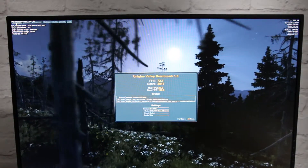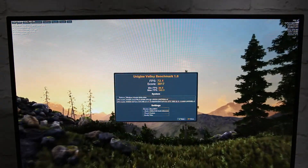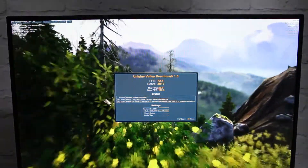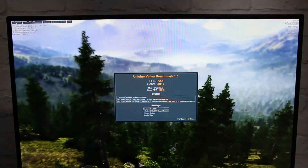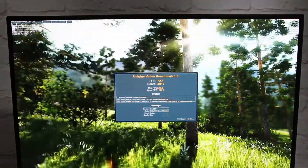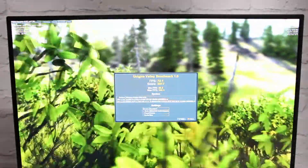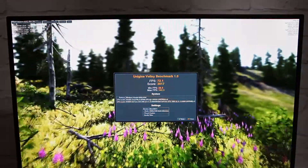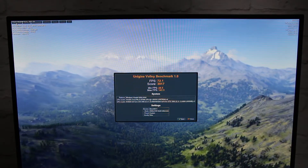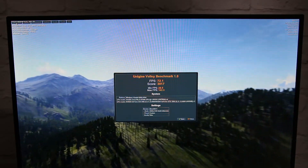The Valley benchmark is finished. The boost clock actually dropped down to 2101 megahertz during the run. Memory overclock was still at 5400 megahertz, so the 400 megahertz memory overclock held. Temperature rose up to 48 degrees Celsius on the GPU. The score was 3,017 — ultra quality, everything maxed out, DirectX 11, 2560 by 1440, 8x anti-aliasing. Average frame rate was 72.1, minimum 28.5, maximum 142. Really good — happy with that.